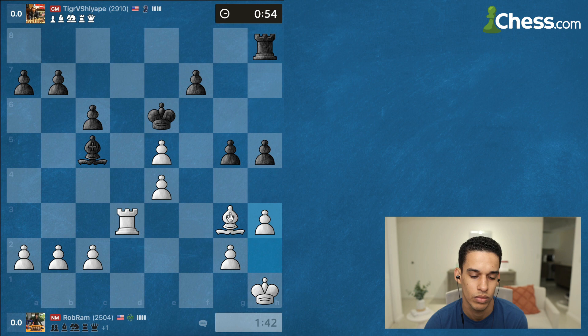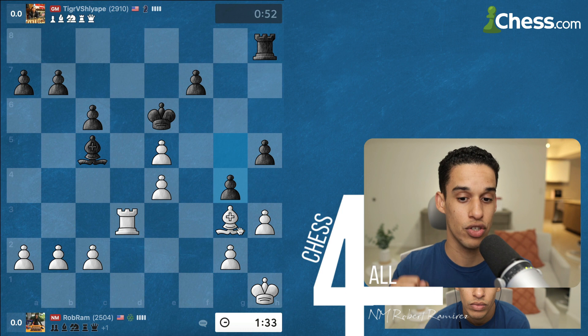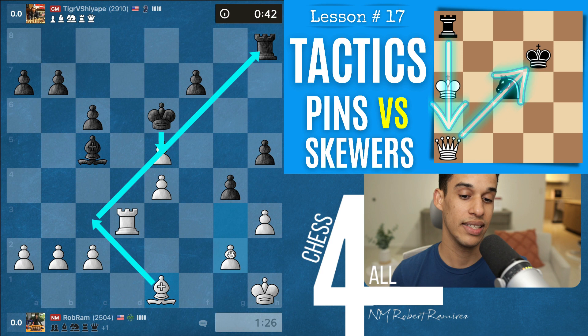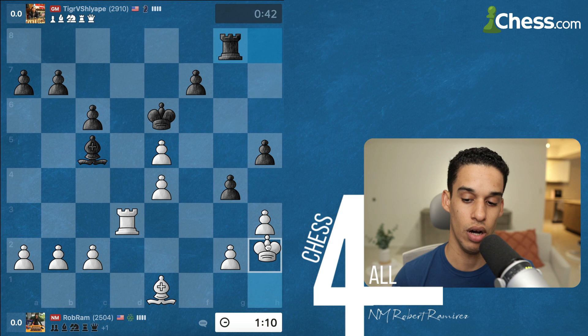I have over a minute and a half; my opponent has less than a minute, but he's not concerned — he's looking for ways to give me a hard time. I didn't want to take on g4, so my bishop goes to e1. There's a little trick: if he takes on f5, I have bishop c3 as a skewer. Ultimately I want my bishop to have the flexibility to go to the kingside or queenside. I decided to activate my king and control more of the g and h files.